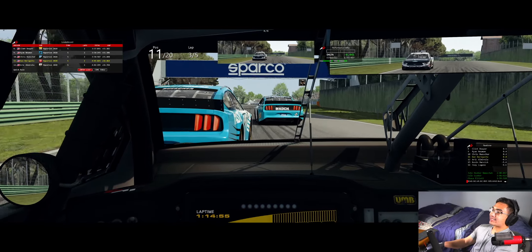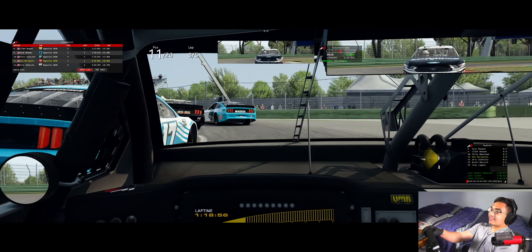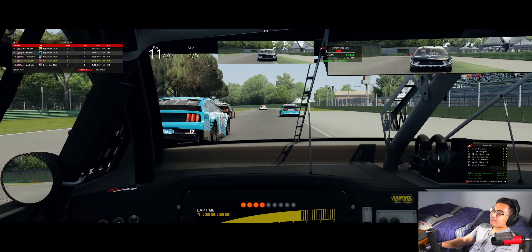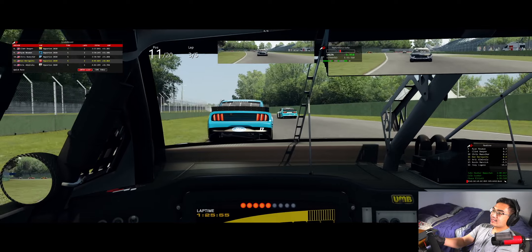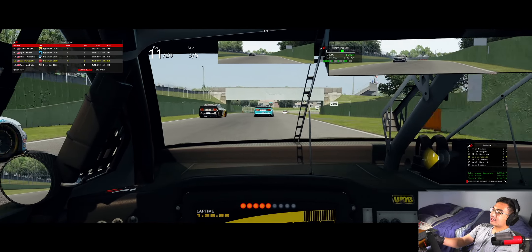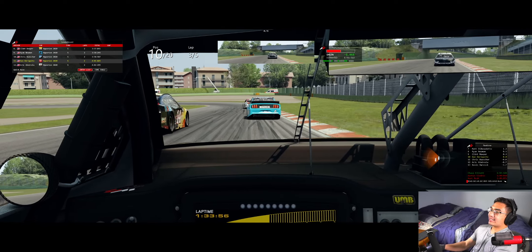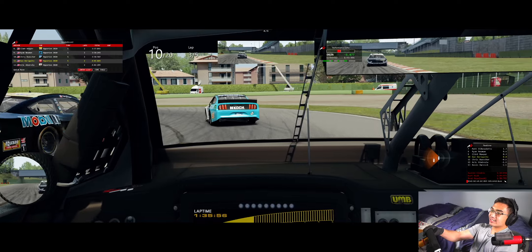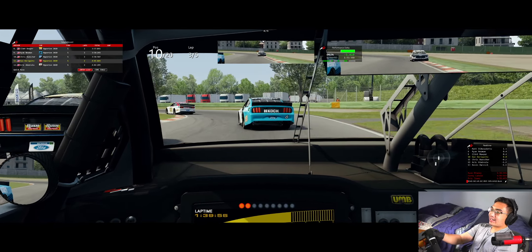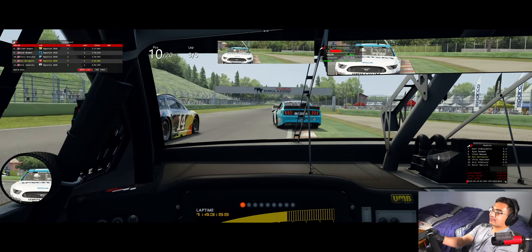They are side by side into the chicane — this could get dangerous. Ryan Newman going on two wheels! Getting the pass on Clint Boyer. I want to get past Buescher for a top 10 — I'll get a good run here, but this is downhill so you've got to brake a little early. We're gonna take the outside and we survive — past Clint Boyer twice around the outside, just don't want to get track limit infringements.